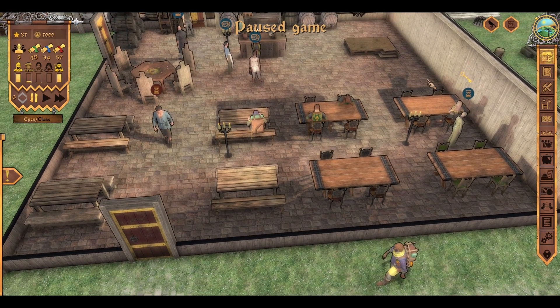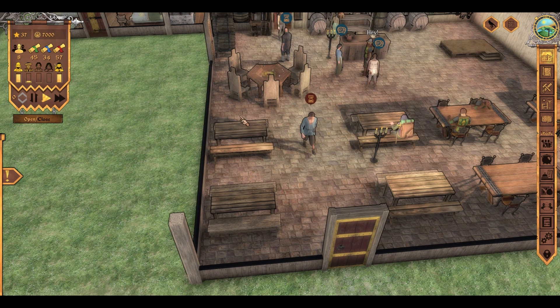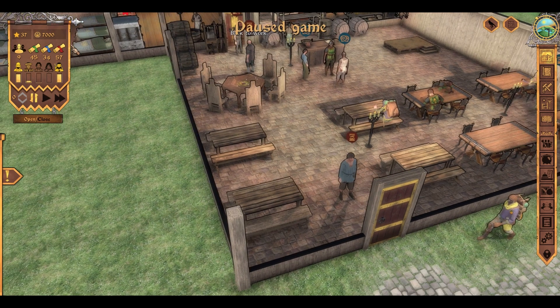Hello everybody and welcome. Today I'm gonna show you how to cheat a game called Crossroad Inn. We wanna cheat money. I'm gonna show you — it is very easy.